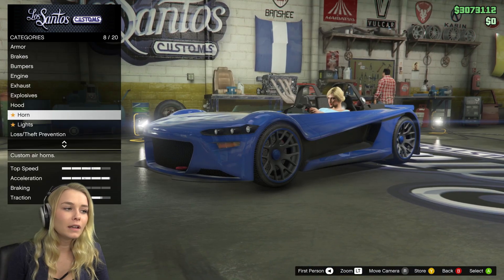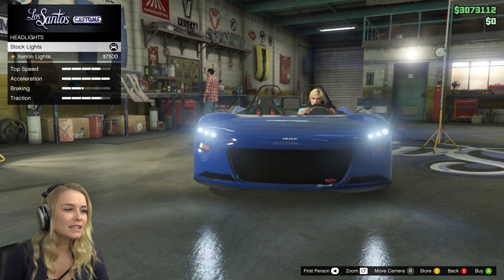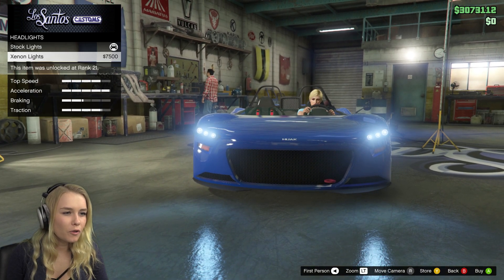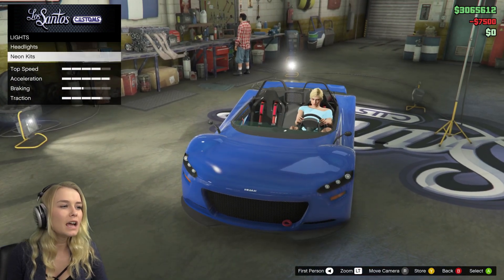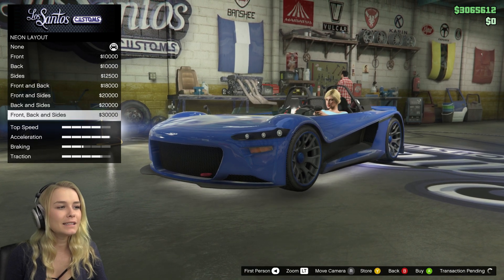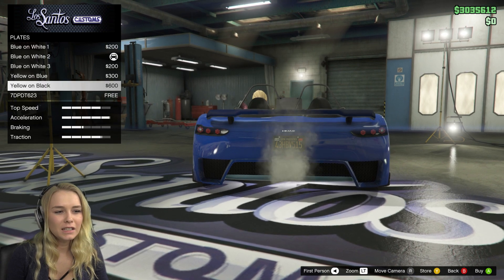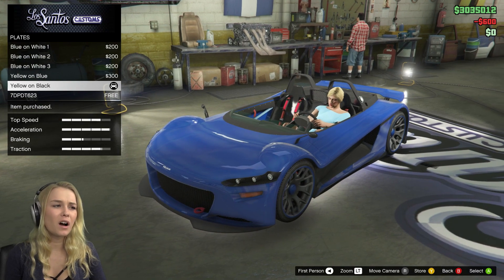Let's see the horn — let's not choose that one. Those are annoying. Headlights — let's go for those blue ones. Xenon lights, I love those. Neon kit — I love the front, back, and sides. Let's look at the plate. I prefer actually black — yellow and black. Let's go for that one. I always get that one for all my cars.